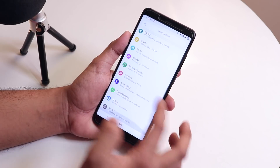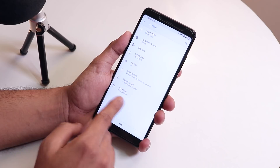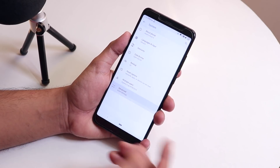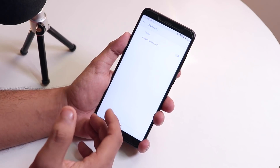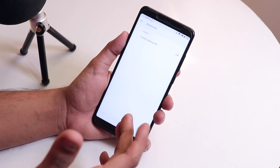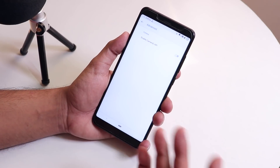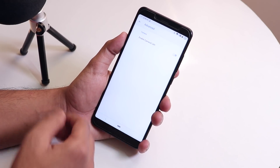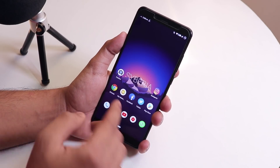The Cyberia settings are the same as the official version, but what you will find new is under System, there are Advanced Settings where you get a Camera2 API toggle. That is a great thing — if you want to use GCam on this ROM, you can definitely do that by just enabling this toggle, rebooting the device, and installing GCam.